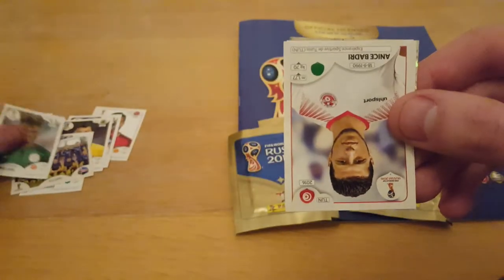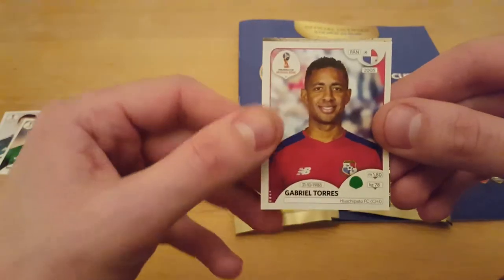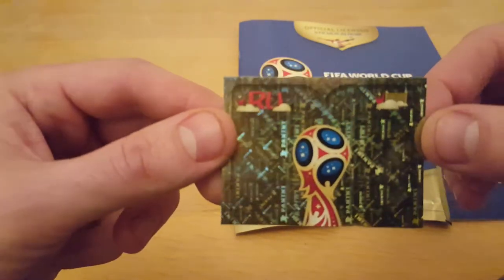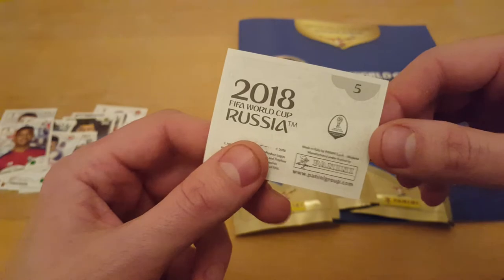I can see a shiny in here. Paige would be getting excited if she was here — she's in the other room watching Descendants. Check that bad boy out. That is a good sticker. Must be near the front. Number 5.